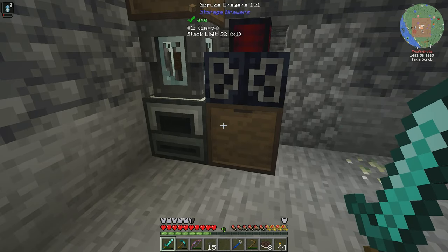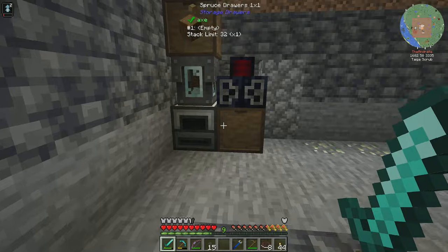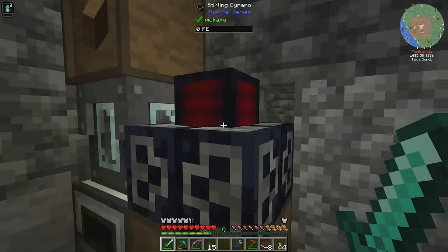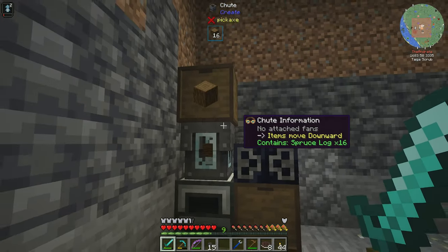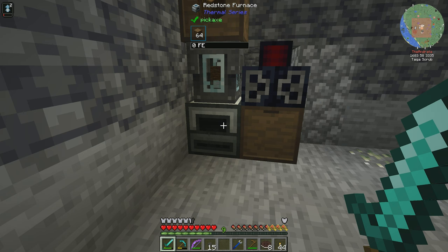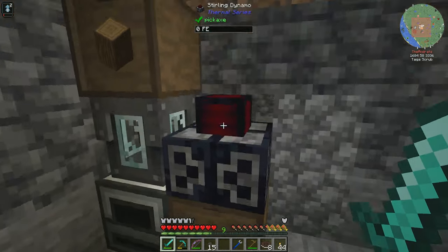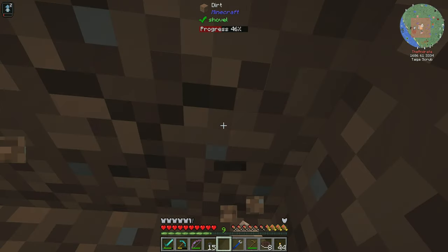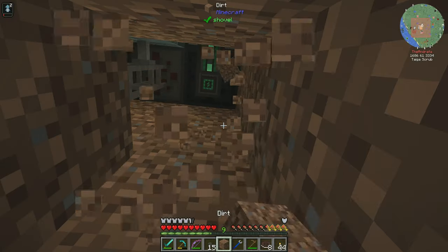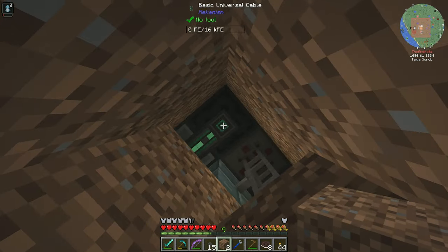Just trying to think of what is going to be the best way to do this. This is a fairly compact setup here. I need to get power over to here, but power comes out of here and ultimately the power is going to come out of here and feed up into this pipe here, which goes into our battery.